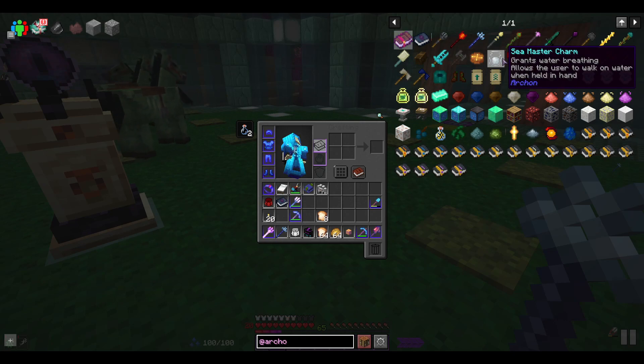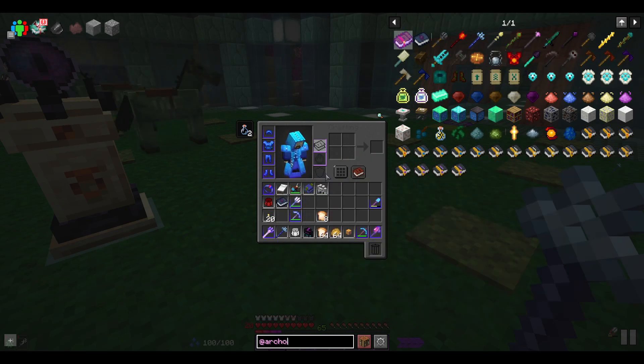The Sea Master Charm grants water breathing and allows the user to walk on water when held in hand. It grants water breathing permanently provided it's in your inventory, so regardless of what class we are, we should be able to survive in the water no matter where we go. Coming back and forth into the water bay shouldn't be an issue, and venturing around shouldn't be either.